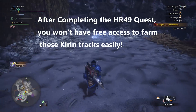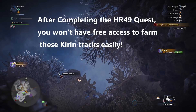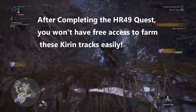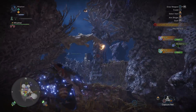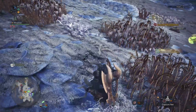Instead of killing Kirin, you simply go around following in its footsteps and getting all of the things it leaves behind — all of the investigations. You're going to see its footprints, old footprints, electric fur, old electric fur, and you're going to keep gathering all of them. Eventually, you're going to amass a whole ton of Elder Dragon tempered investigations.